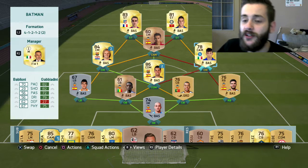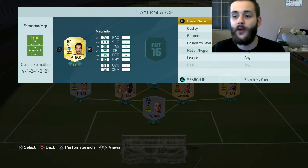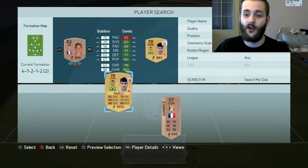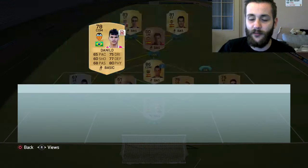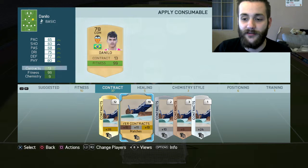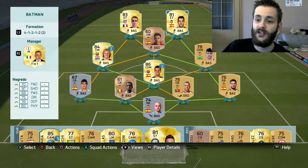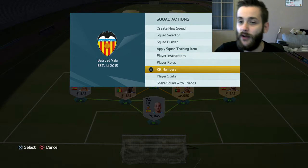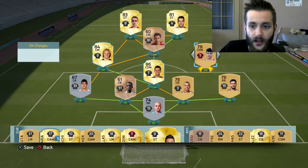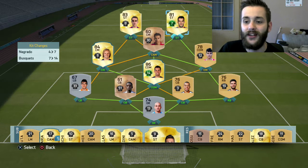As you can see on screen, I wanted to replace those two players with our new signings. Negredo is the first one going up there, and Danilo is the other. I'll give him the proper contract card. Fortunately we have a lot of rare gold contract cards — we've got 12 — so they will definitely go for the first team. I also gave them the right kit numbers: Negredo was number 7, and Danilo was number 12. Also worth noting, Busquets and Rakitic are on the last two games of their contracts, so they will play their final two games for our club this episode.